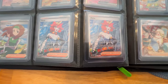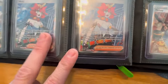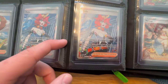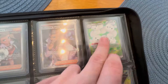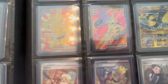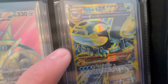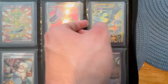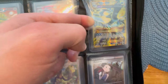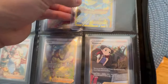And now here we jump into some Paradox Rift — just a couple ones. We got two Mellons which are really cool — this artwork is so sick, it could almost be an SIR the way it's printed, it's like very cartoon-like, so yeah that's sick. And then we got Professor Sada's Vitality, Professor Turo's Scenario, Morpeko EX, Goldengho EX, Aegislash, and then we have the Primal Kyogre EX — this one is fucking dope, one of my favorites as well. Yeah, I noticed a little crease on it but not bad.